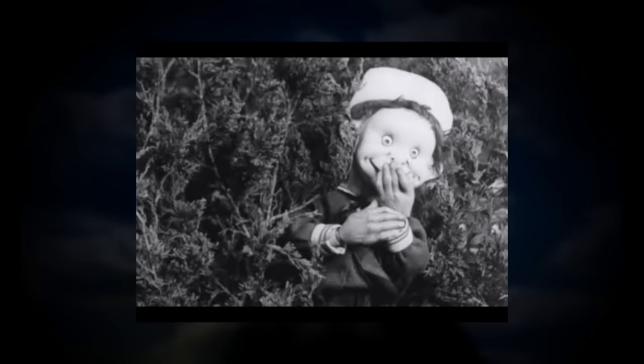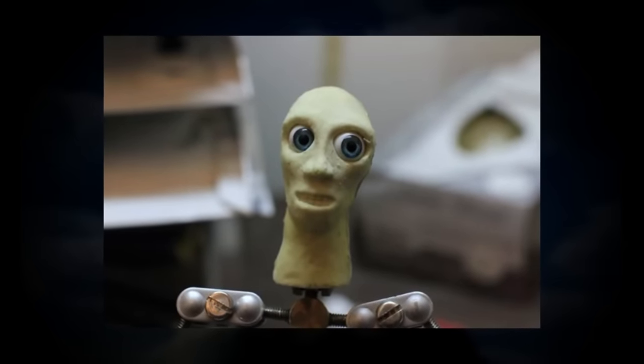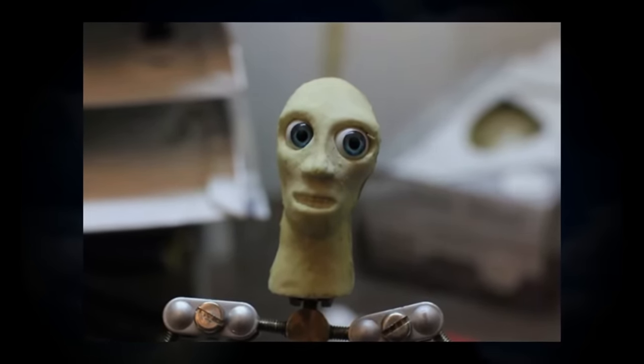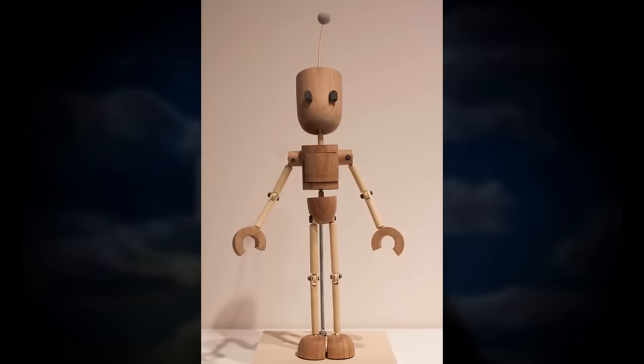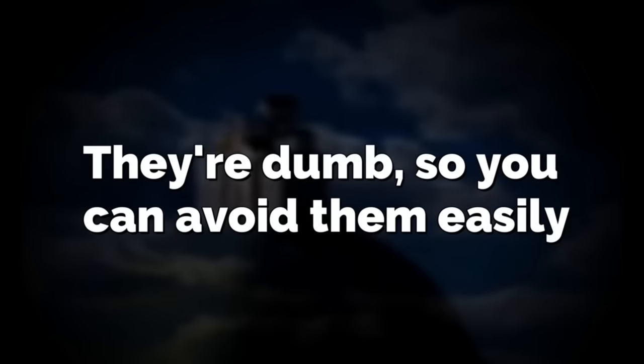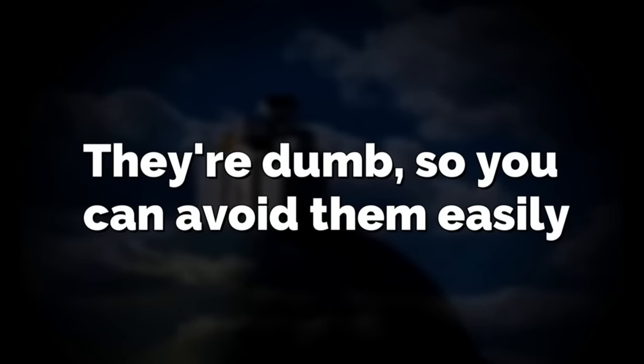The Animations attack victims based off of what they look like themselves. So if an animation entity is a claymation character, it will try to drown its victim in clay. Or if the animation entity is wood or something like that, it will try to hit its victim with blunt force, and so on. They aren't very smart though, so you can pretty much avoid them with ease. Just make sure you don't get caught, or you'll drown in clay — or be beat over the head by a bat.